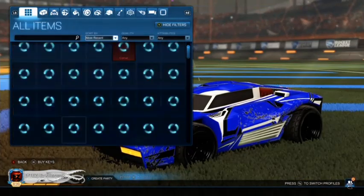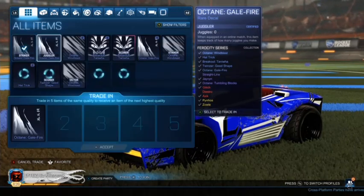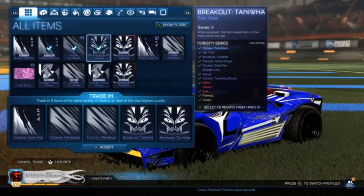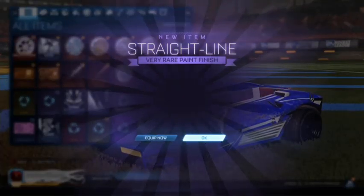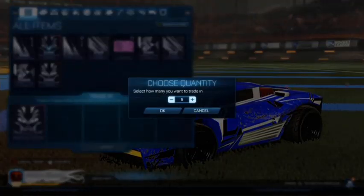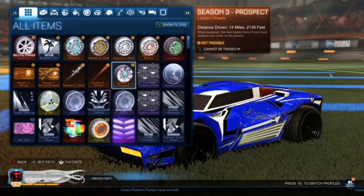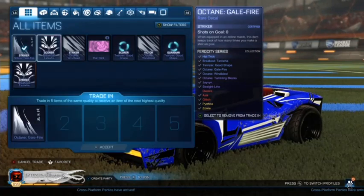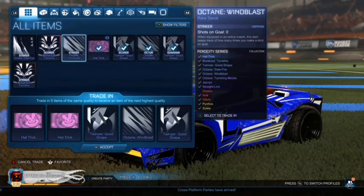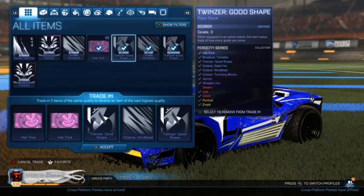And that is it for the crate opening! Striker — I am keeping that one. Trading up every one of the other ones. The pink one's scored. Straight line — thank you. I'm not trading up that one, but I'm trading up these. Got a Striker one though — Summoning Block, not painted. Yay, I got a Striker Windblast too, let's go!